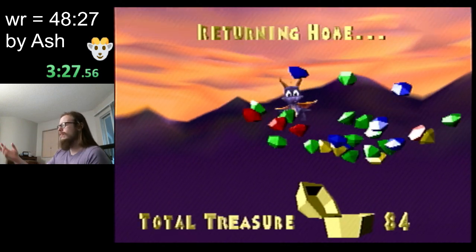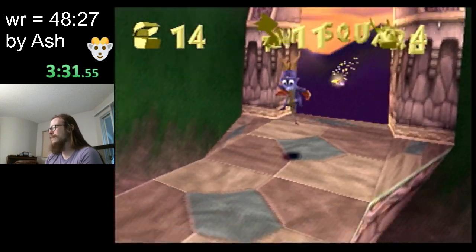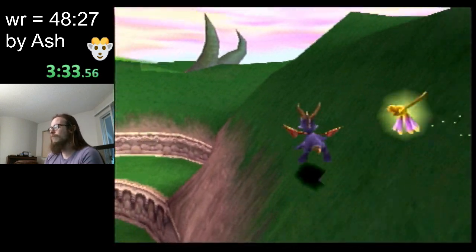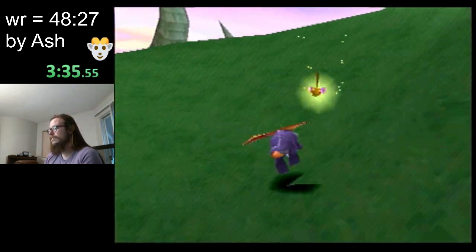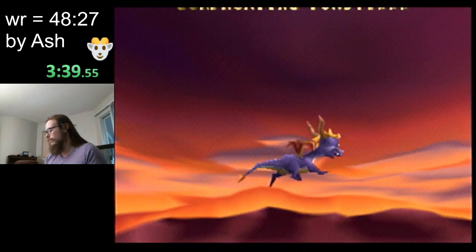You might think, like, oh, he was right there, why didn't you get that one? You'll see — the thieves we get are very directly on our path. We're gonna do an out of bounds here real quick to get to the next level. It's just a nifty little one.